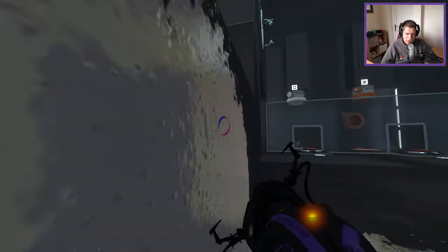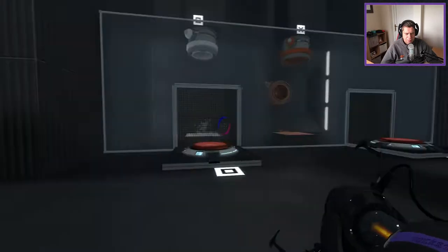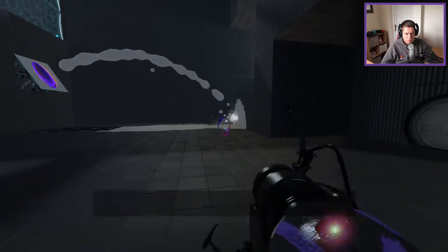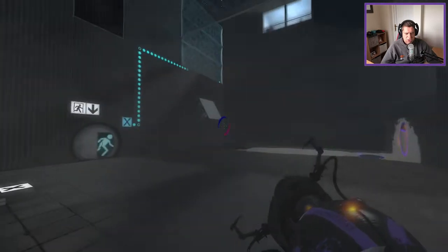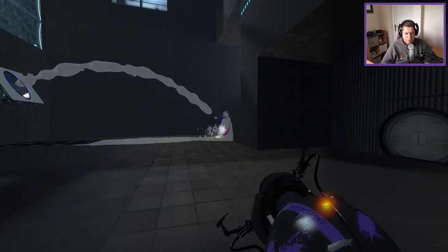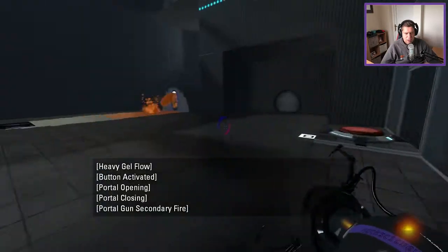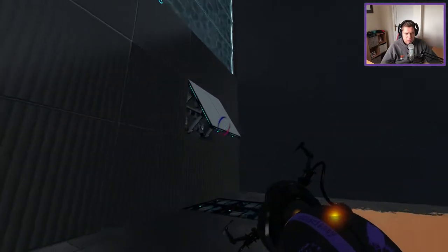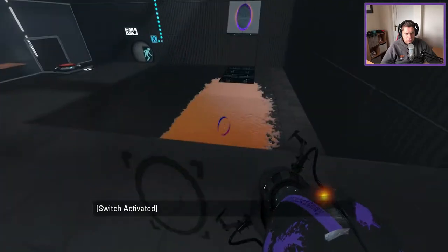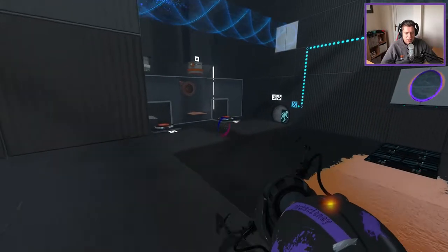That doesn't give me enough height. I'm pretty sure though I could... Yeah, we can pretty much get Gel wherever we want it to go. Having this set up here. Anyway, let's stop playing around — just be wary of that. I assume what you really want us to do is this, and then we'll do this. Run through here to hit the button. Actually, what I could have done is use my momentum to shift the portals across here and get up that way as well.